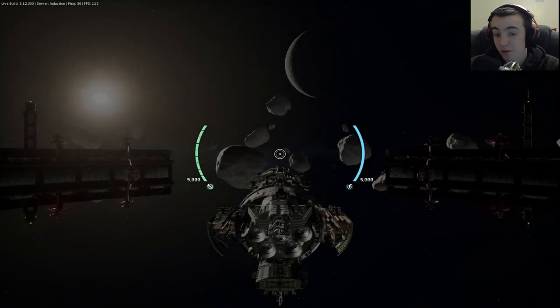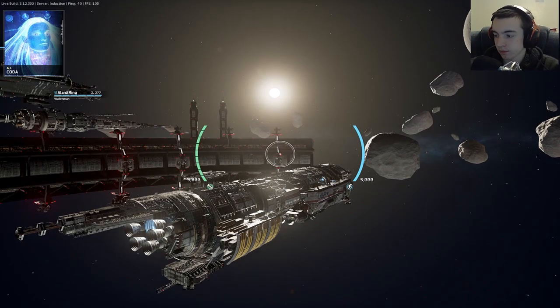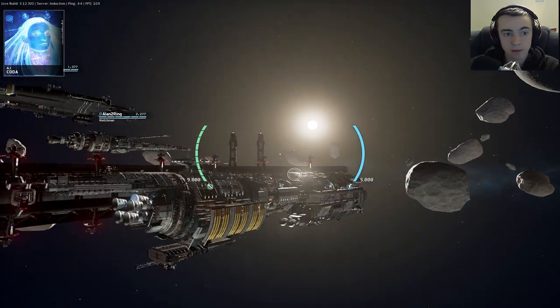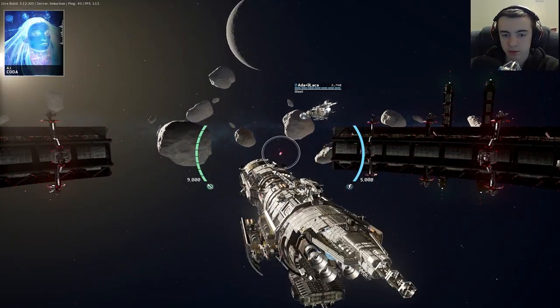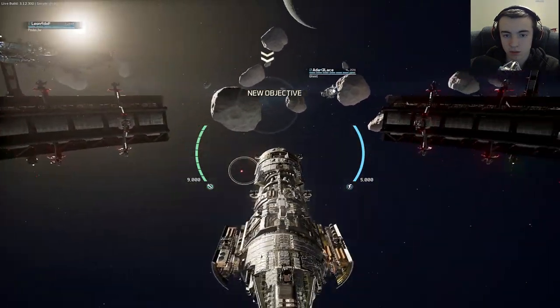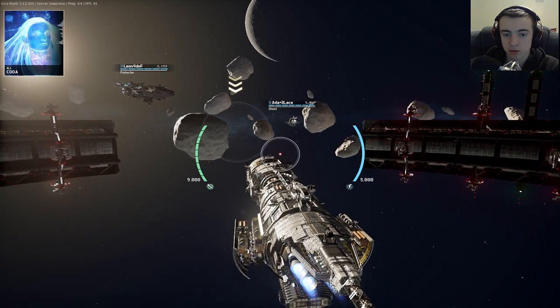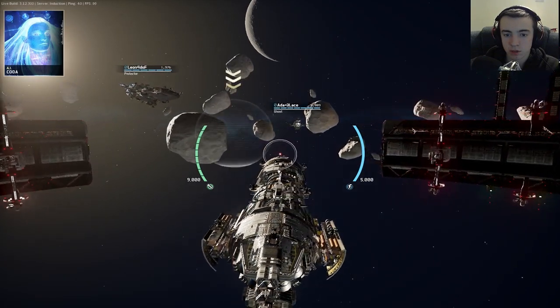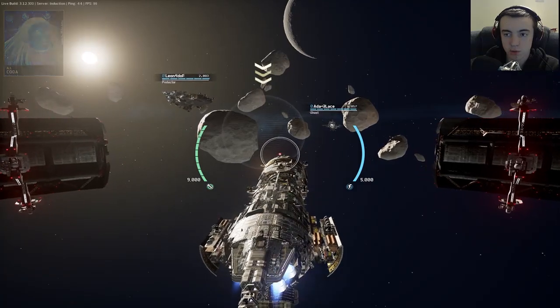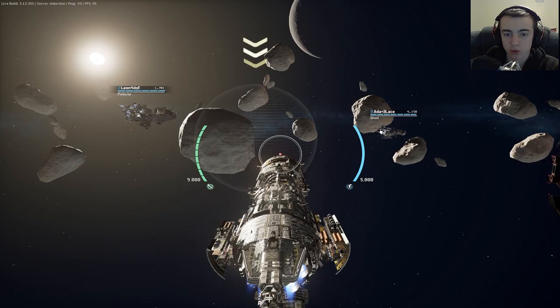Thank you very much, sir. Alright, what do we do? Welcome, Captain — got some AI. Coda. New objective: first, we will test your main thrusters. Please move out of the home base towards the waypoint. Alright, I have to hold W to move.